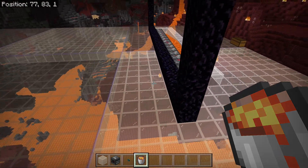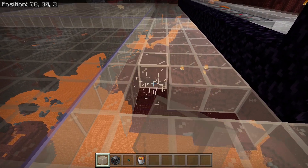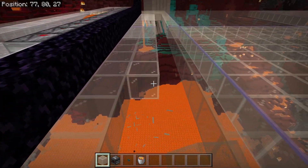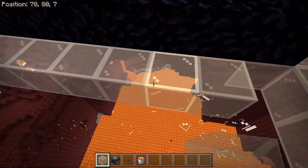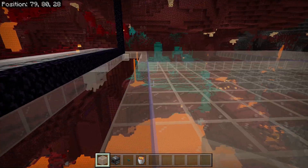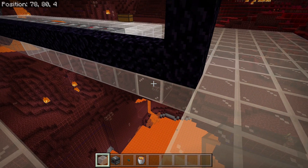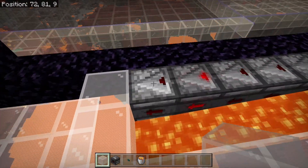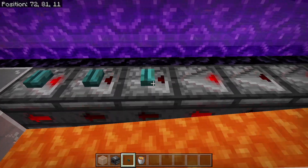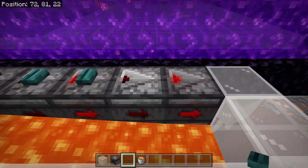Next we are going to open up our drop chute. Then place warped buttons on top of these observers — one through eight on the first set, and one through fifteen on the second set, for a total of fifteen warped buttons placed.